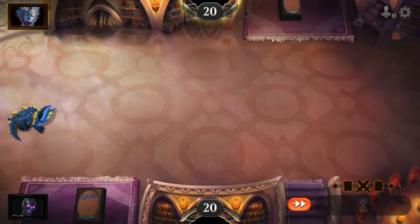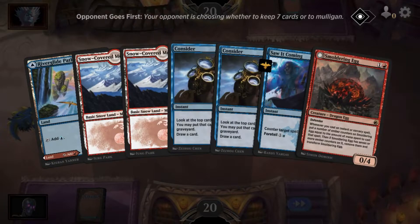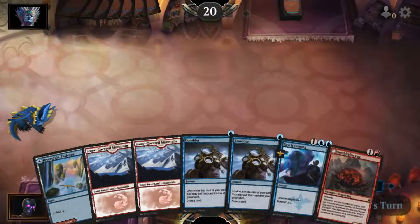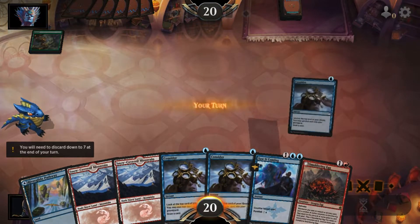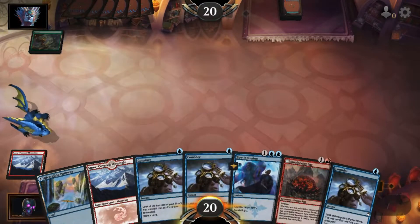Good, I see my opening hand. Oh there it is — Smoldering Egg, saw it coming. Consider. Alright, we got some decent cards. Keep that seven. What are they playing?